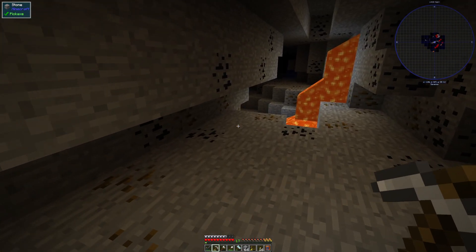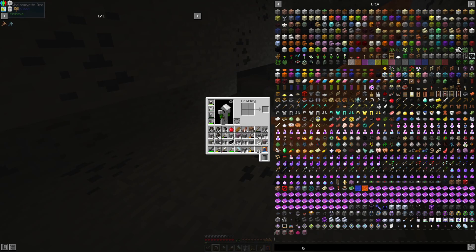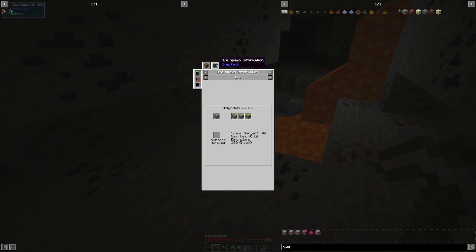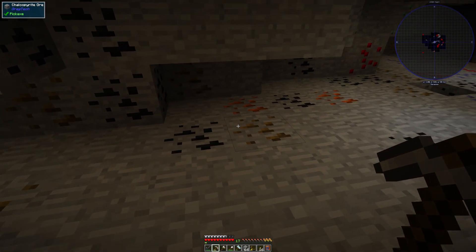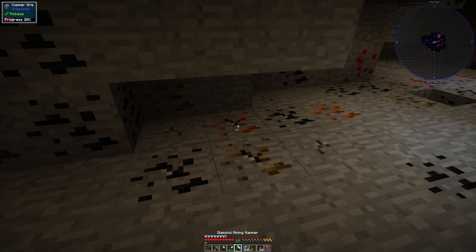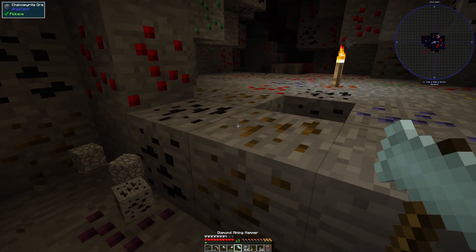Craft into a gem. And then there's chalcopyrite ore — there are so many ores in this game. It goes into copper. Hey, I need copper! This is not what I was going for, but I'll take it. We're going to mine a bunch of copper here. More magnetite around it — there are so many gems.